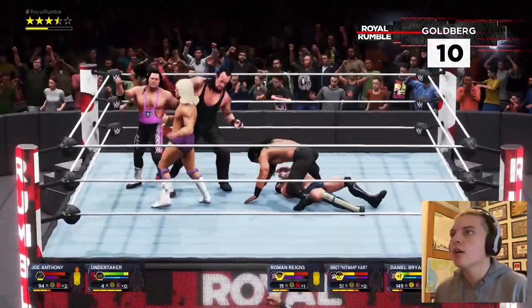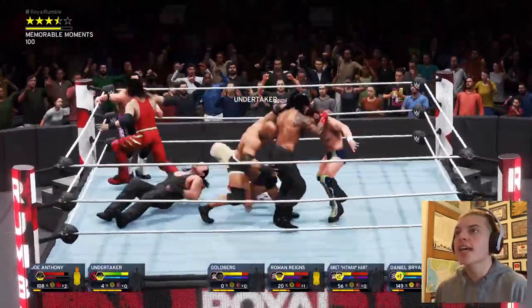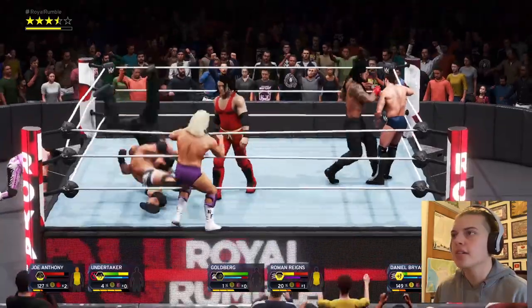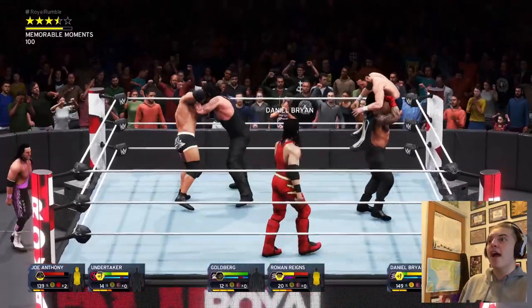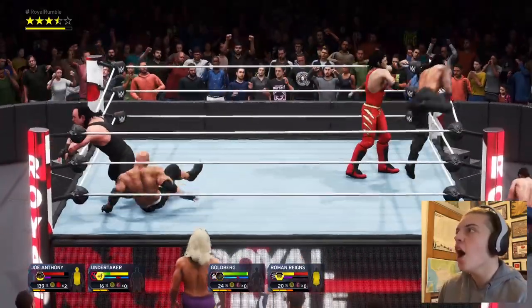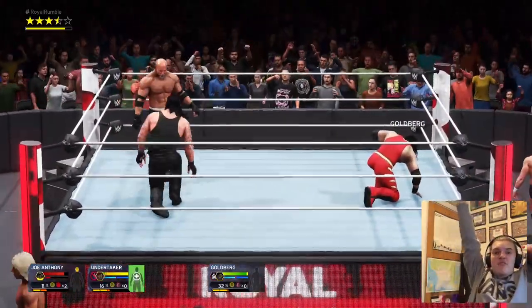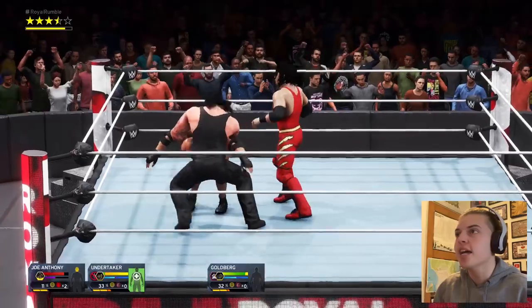Goldberg's in! Screw it — using our first finisher on Bret the Hitman Hart, and he's out! Going for Rick Flair — accidentally hit him and I've eliminated Rick Flair. Both Daniel Bryans have also been eliminated now. Let's go for Roman Reigns — over the top rope goes the Tribal Chief! Superkick — and I've eliminated Roman Reigns, the highest overall wrestler in my 2K20!